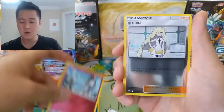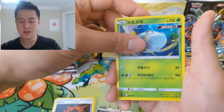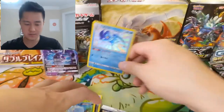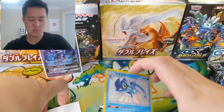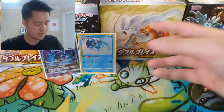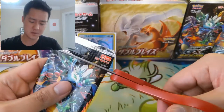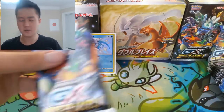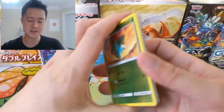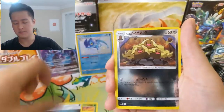Fighting energy, Ralts, Alolan Marowak, Beast Ring — very nice — a Pheromosa, and then Frogadier for our first SR. One thing I'm not sure about is PSA grading — for Japanese cards you can get them graded, and I'm considering doing it in the near future. It's pretty expensive though. When it comes to that shiny Charizard hit, I don't care if it's Korean — I really want to get that graded, but I'm not sure if they grade Korean cards.